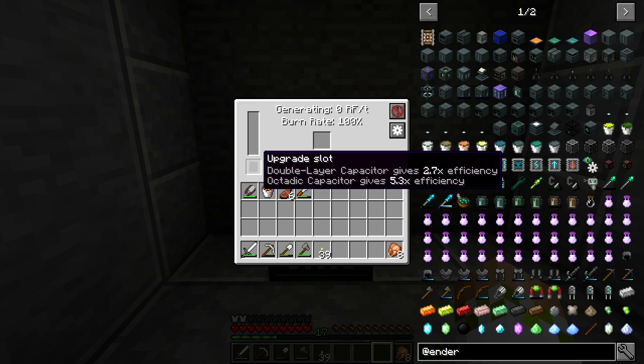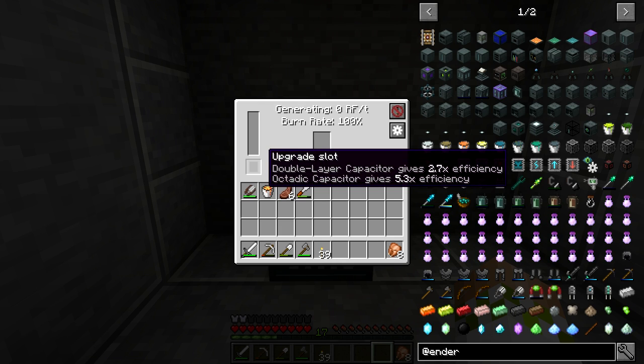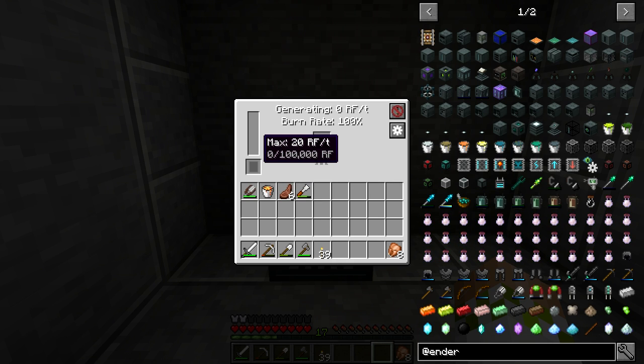On the left side you can see how much RF per tick it can output and its internal storage. This can be altered by the upgrade slot in the bottom left corner. There are different capacitors you can put in — the double layer capacitor and the octatic capacitor. For the Sterling Generator, the double layer sets storage to 200,000 RF, changes the fuel burn rate from 2 to 1.25, and increases output to 40 RF per tick.